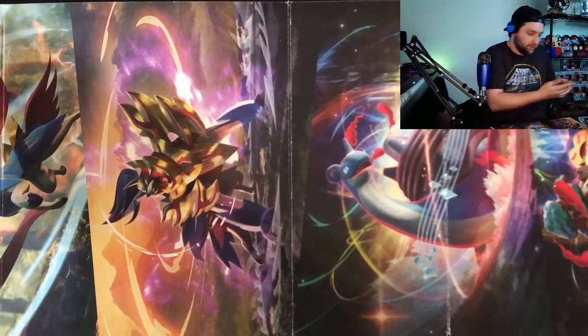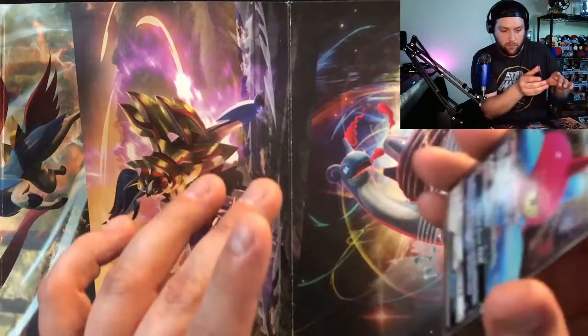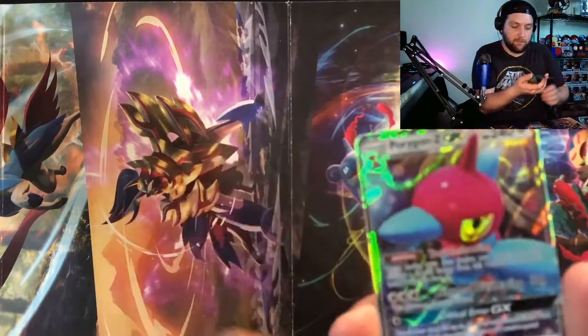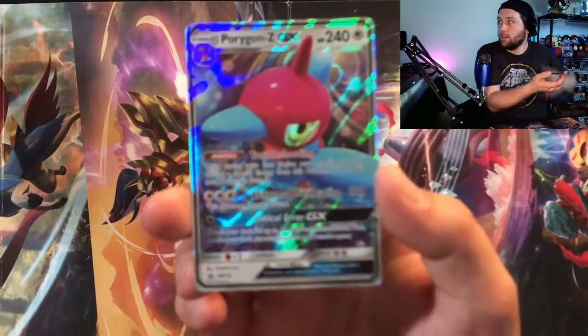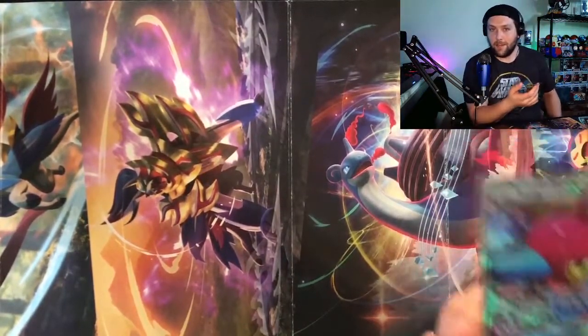Getting the Porygon out of the box is always a hassle. There's a code card for anybody that wants it. The Porygon doesn't look like it's in bad condition. I like my Raichu Hidden Fates GX 10. I definitely like the Porygon — don't have this one in my collection yet, so it's kind of cool to see. I love the colors. It really stood out when I saw it at Walmart.